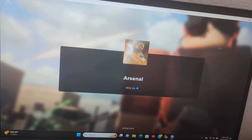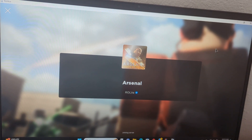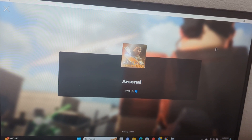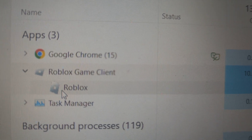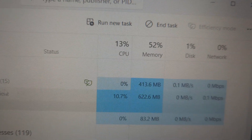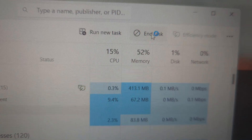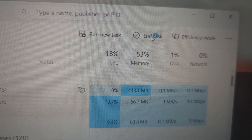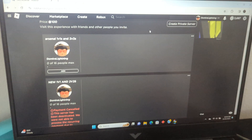The only thing that works is if I go to Task Manager, go to the Roblox Client, and do 'End Task.' I just spam it and then it lets me out.